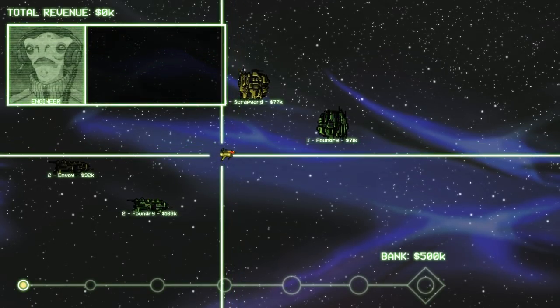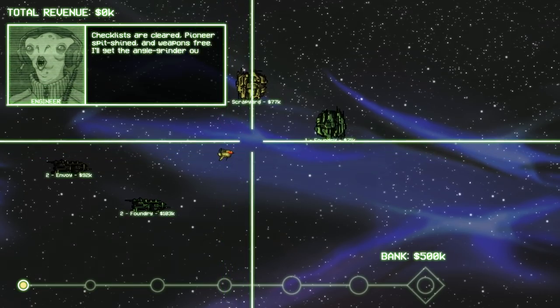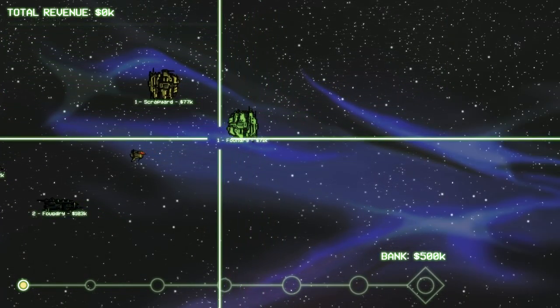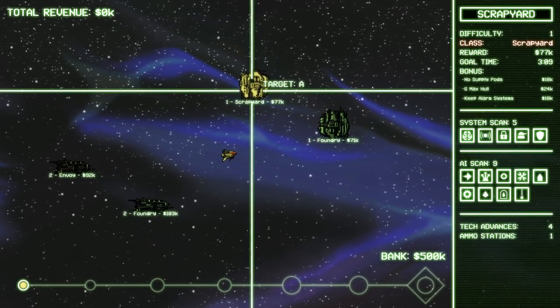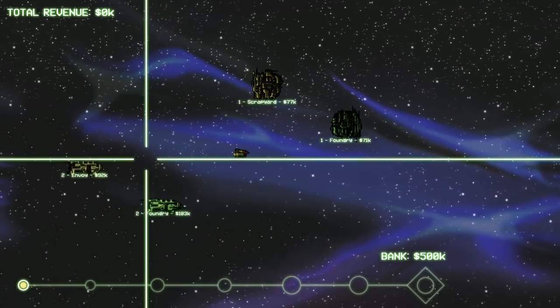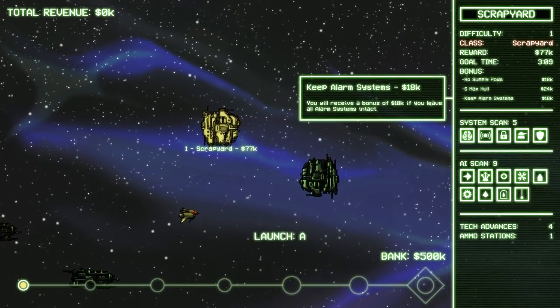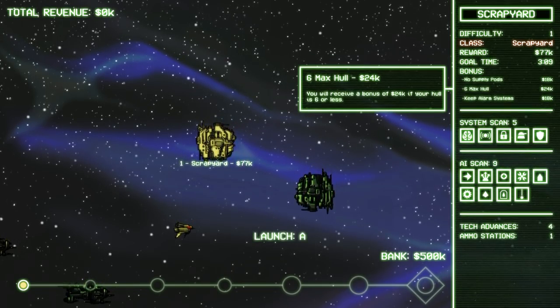So basically you start off in a little ship here and you choose levels to do. You don't immediately go to the Cryptarch, which is your primary objective. But you have to find the Cryptarch through these little ghost ships. And doing the ghost ships will lead you to the Cryptarch, which is your main objective. So you've got various difficulties, various objectives depending on the map.